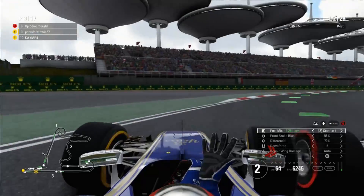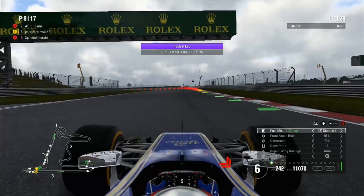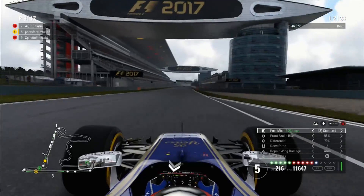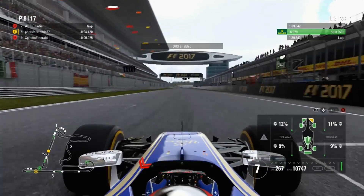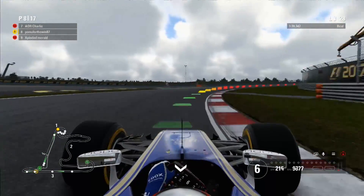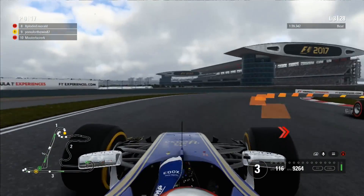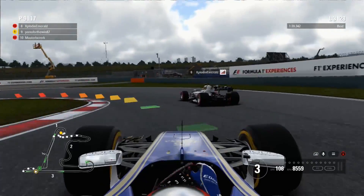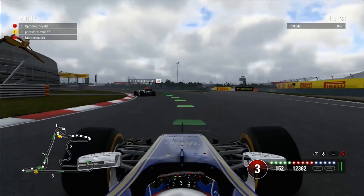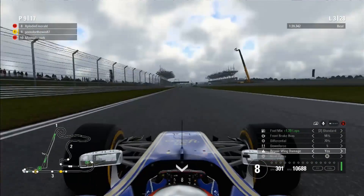Explodent Emerald goes down my inside. With the pad traction from the hairpin, we easily outfloor him out of that traction zone and he can't get past, although he got a much better run with a much better front wing through that final corner. He's going to look from the outside going through turn 1. I've got the inside line but I left the door open going down the inside of turn 2. He's got the position into P8 and I'm relegated down to P9.